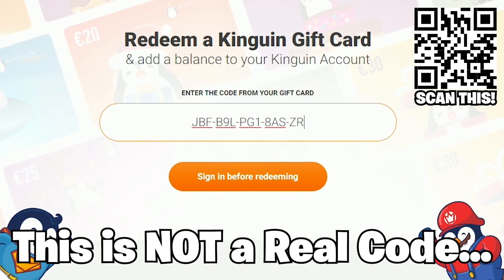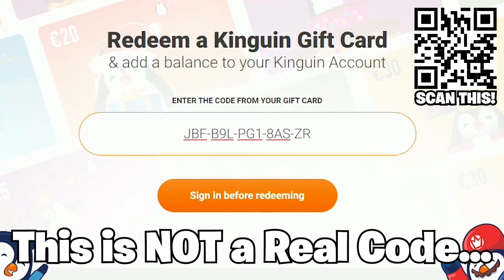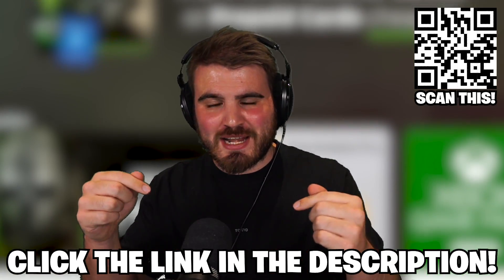And if you thought that was good, just wait — there's more. For you keen-eyed viewers, I'm going to be hiding three unique 14-digit codes throughout this whole settings video. If you find a code and you're the first to nab it, you'll be able to enter it on the site and get yourself $25, pounds, or euros in a gift card to spend on Kingwin.